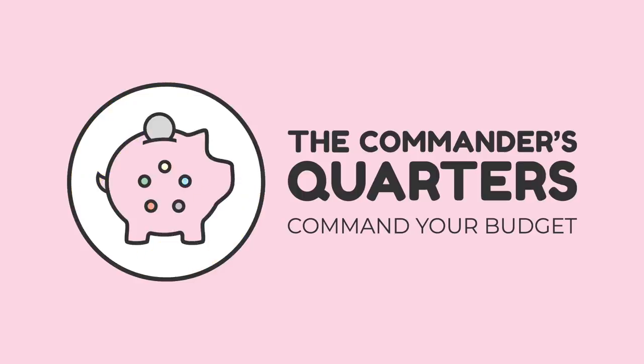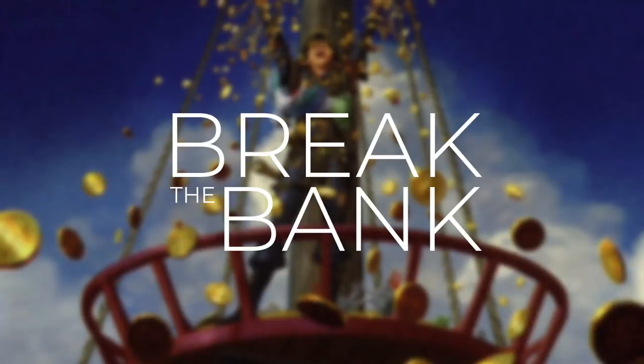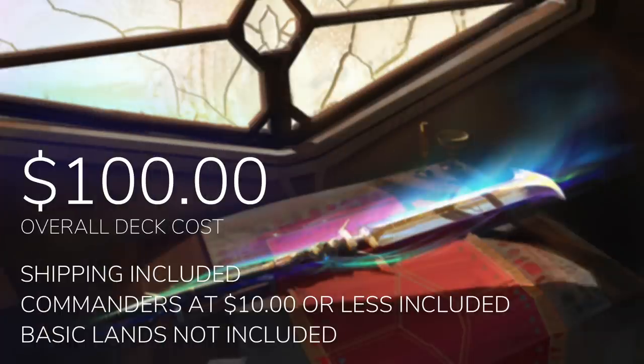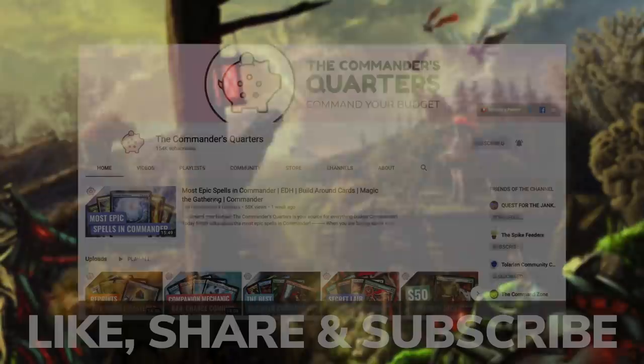Hello and welcome to the Commander's Quarters. I'm your host Mitch, glad to have you here. At the Commander's Quarters we're all about Commander on a budget. Today we've got an episode of Break the Bank. On episodes like this we're going to take one of our Commander's Quarters decks and up the budget to $100. The same rules apply for overall deck cost: shipping is included, commanders at ten dollars or less are included, and basic lands are not included.